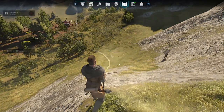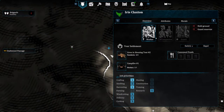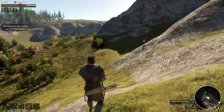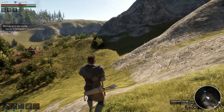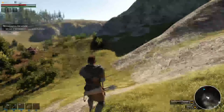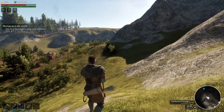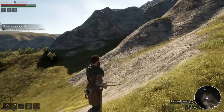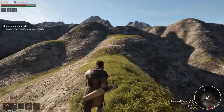We have another bandit camp over there. You can see my companion is just taking off - so you need to keep them well fed. These guys are coming back. I don't know - can I outrun them? Will she fight with me? No, she's running. This doesn't really make much sense - she would just take off like that.